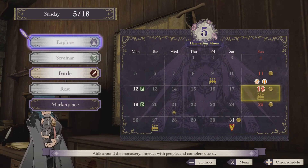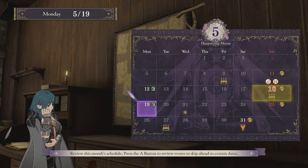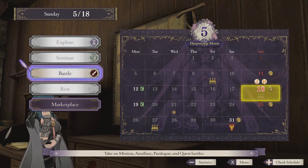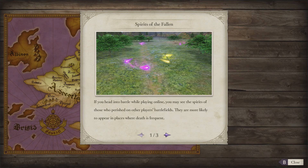It's battle time! Auxiliary battles are now available. How often you can battle is limited by your activity points. On normal difficulty, some auxiliary battles will not cost activity points. Spirits of the Fallen: if you head into battle while playing online, you may see the spirits of those who perished on other players' battlefields. They are more likely to appear in places where death is frequent.